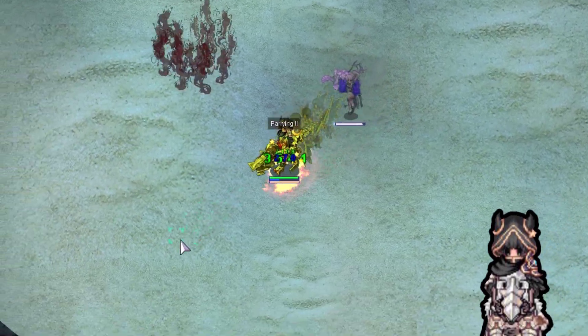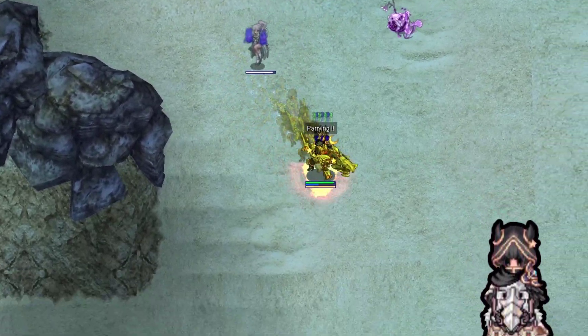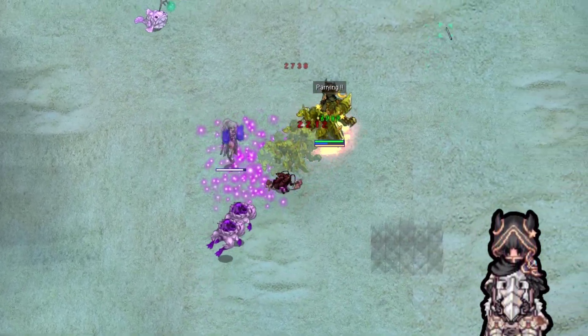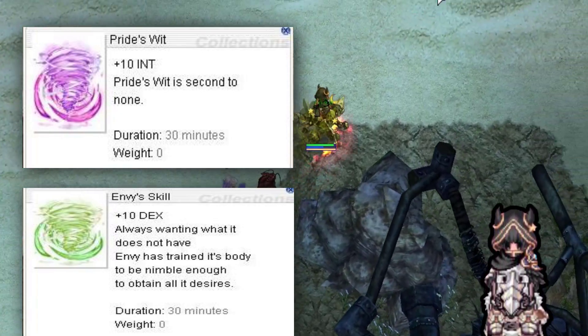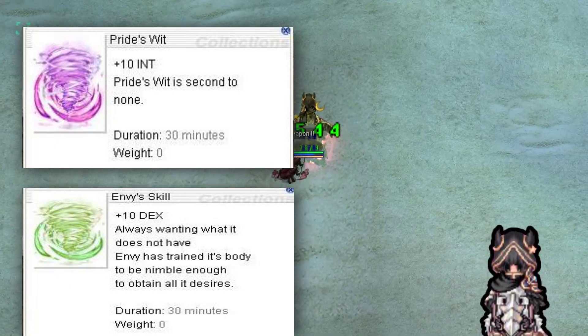The next two are optional and can only be acquired during the Halloween event, so you can't buy them otherwise. Pride's Wit and Envy's Skill — if you are able to get insta-cast without them, it's fine.